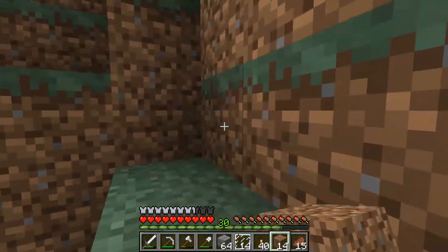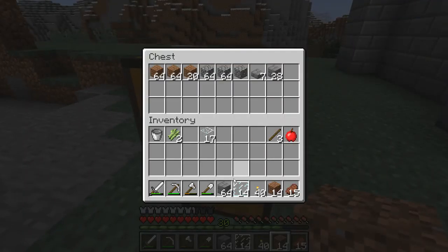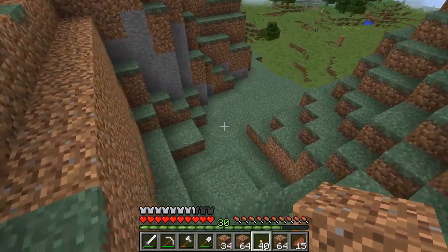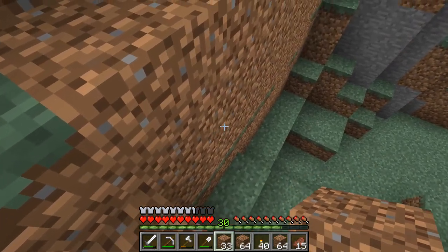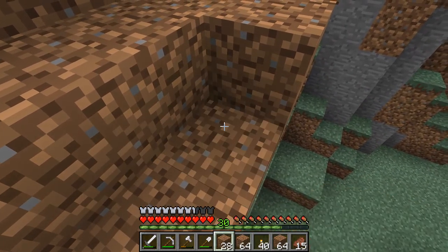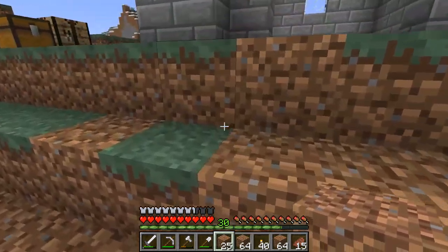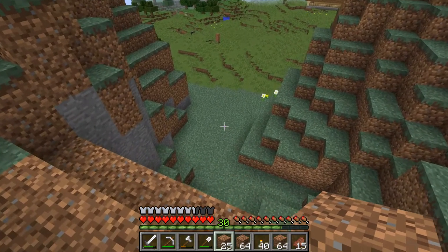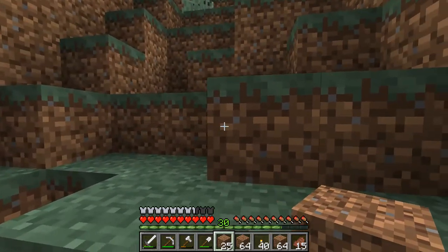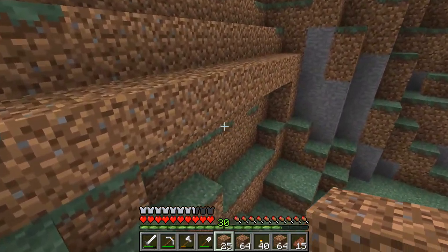I want to fill all this stuff in because I don't want things spawning in there once it gets closed in. Let's throw the stuff we don't need in here and grab all this dirt. For now it's just going to be like giant steps, but eventually I'll do things off camera — I won't bore you guys with that. I'll make it more of a hill, not just uniform steps.